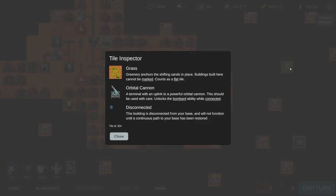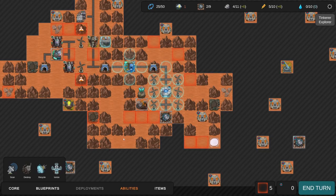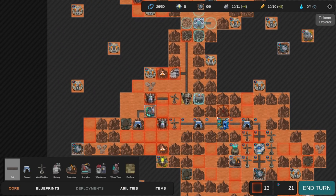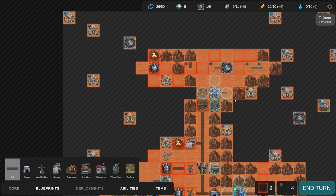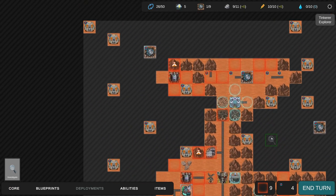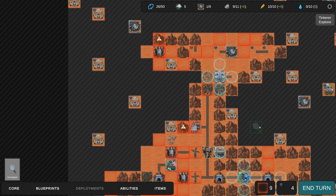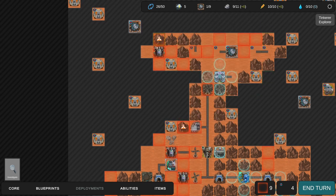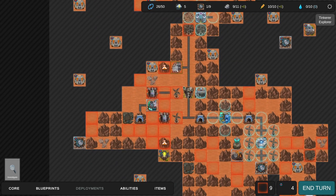Orbital cannon over there - Uplink, a powerful orbital cannon, unlocks the Bombard ability while connected. Let's end our turn. Everything kind of sucks a little bit. Connect that back up. The tectonic engines all got hit. Do these storms get worse? It seems they get dramatically worse. We want to make sure that on our last turn before the storm we have nine energy built up so we can recycle all the tectonic engines.